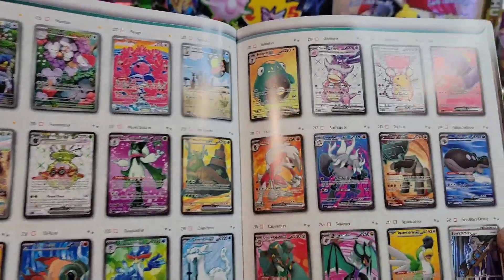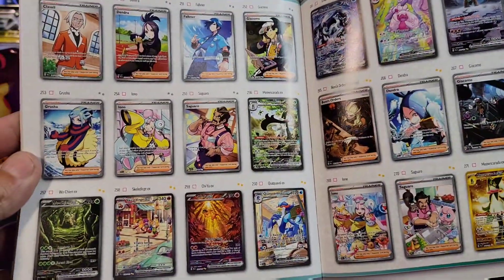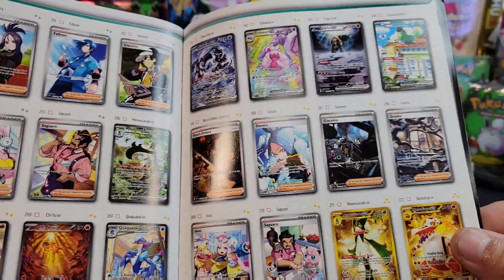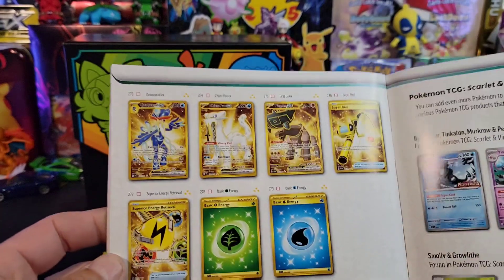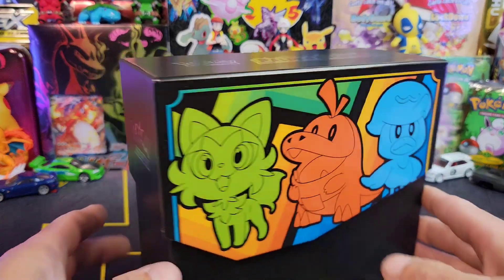All of these illustration arts are so freaking sick. We got all of these and then we got our full arts. Coming around we got a bunch more special illustration rares — Skeledurge looks nice, got the Chiyu. Iono is the number one card in the set at the moment. And then we've got some gold — wow, there's actually more gold in this set than I thought.